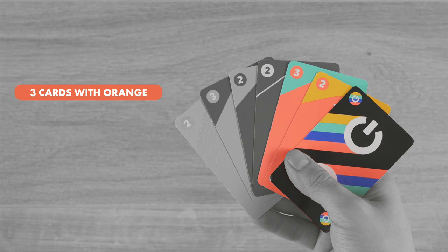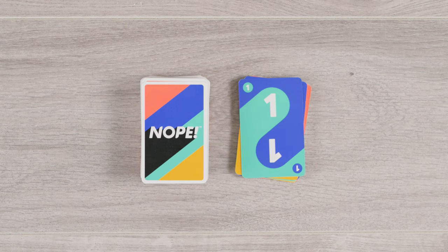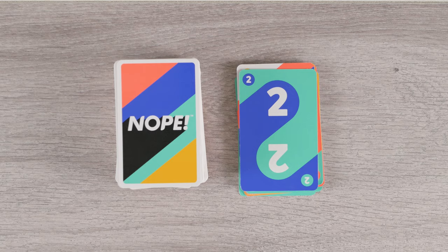There are three action cards in Nope. The colors on these cards do count towards sets. However, you can play them on their own instead of discarding a set of cards on your turn.